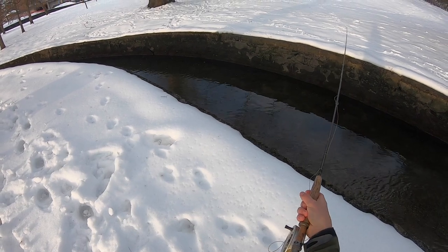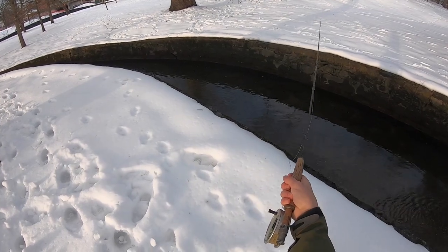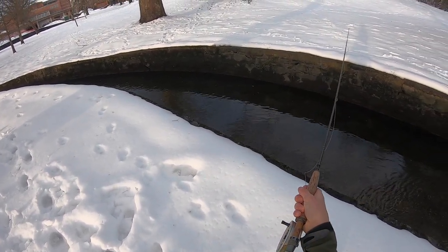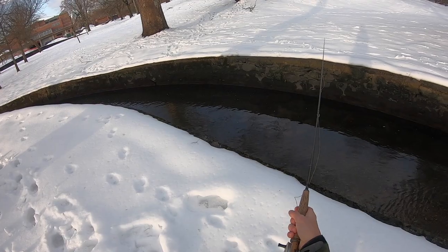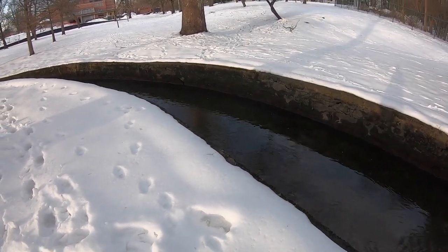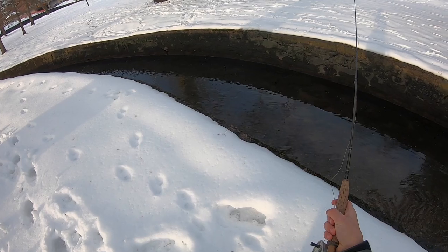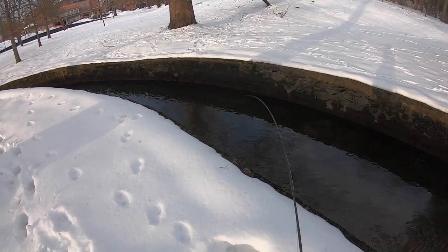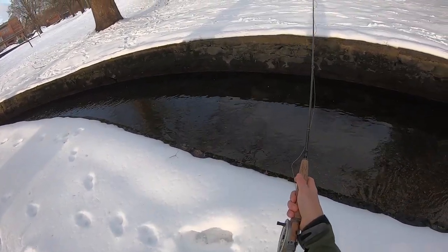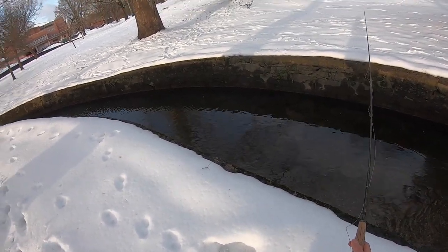Today I'm using my 10 foot 3 weight Syndicate. I have a Euro leader on here with a tag system, and for my first fly I have a really small midge, like size 20. And then as my point fly I have a Frenchie — same fly I was using at the Savage River. It's just a metallic orange bead Frenchie with a red rib.